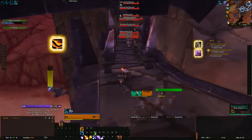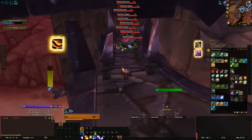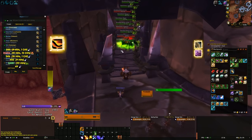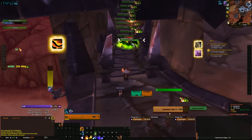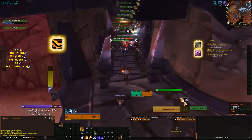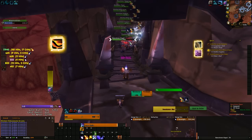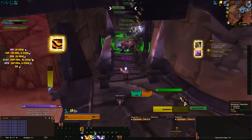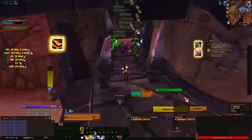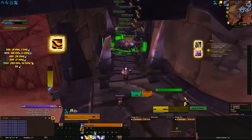One thing you can do is kill the bosses with your high level character using single-target abilities while pulling the mobs. This slightly reduces the experience your alt gets from the final pool, but it avoids a period where all normal mobs are dead and only bosses remain around your statue, taking a long time to kill. This is a judgment call based on your alt's damage output — it's worth playing around with, since the experience lost versus time gained is inherently variable.